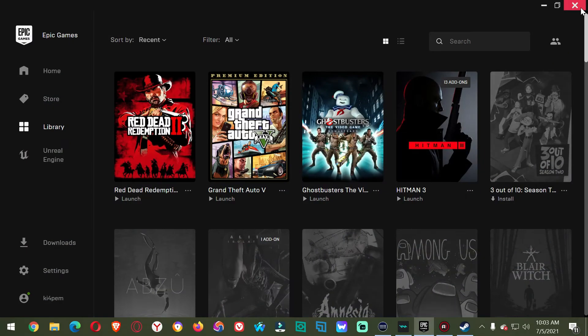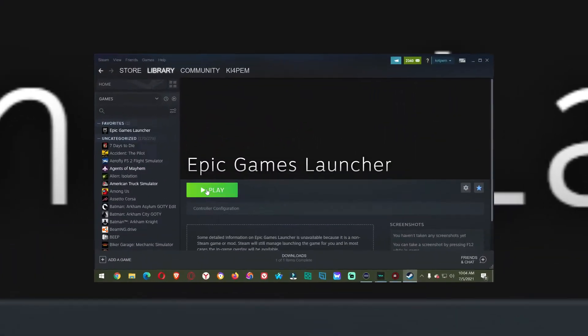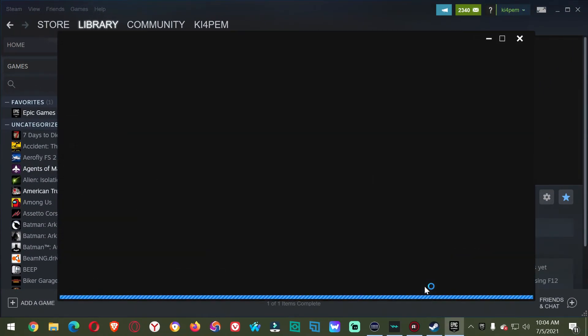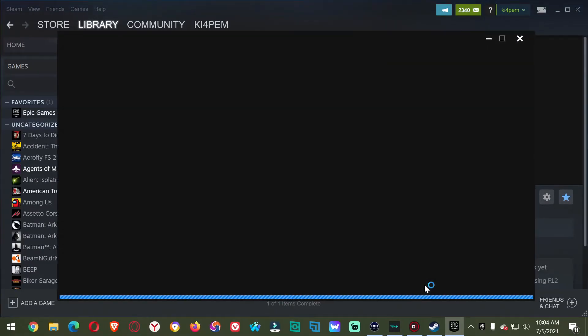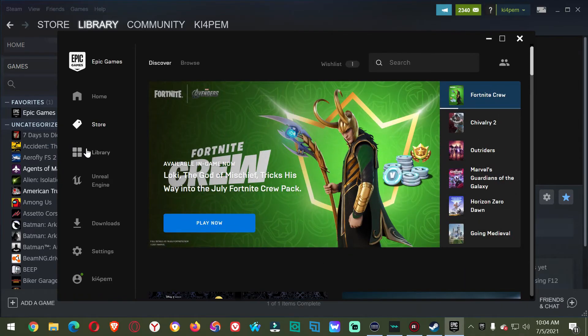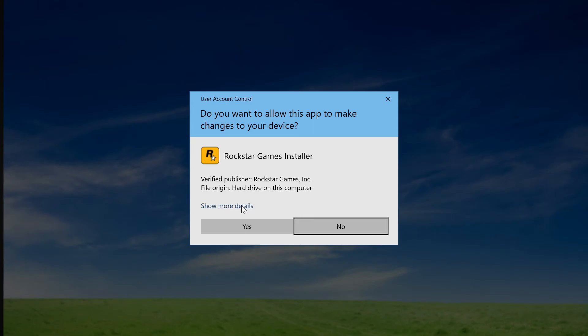For some reason, Hitman 3 works on Epic, but some of the other games won't. Now we're going to push Play, after we shut it off earlier. It's going to take a few minutes — you're going to have this little box come up. You'll see that right there with the Steam logo. Now you're into your Epic game, and we're going to start Red Dead. Of course, it's going to have the Rockstar Launcher come up.